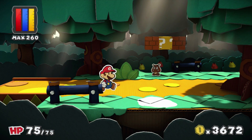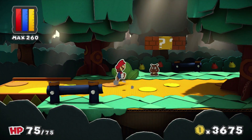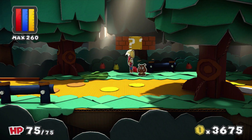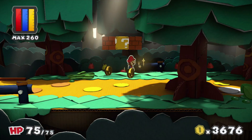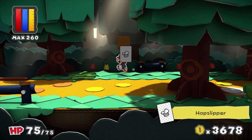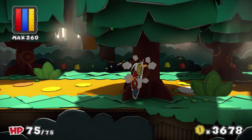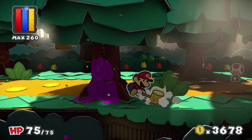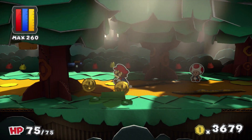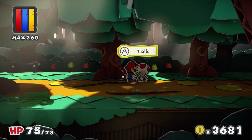This one has some enemies. Got some coins. Got him, okay. Got a hop slipper. Looks like there's a target right there. There's a toad — let's get this stuff covered.